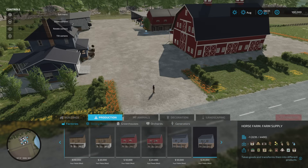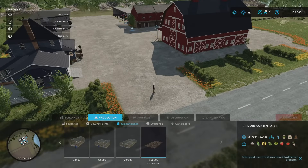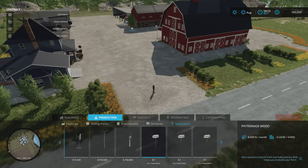There was nothing under selling points. Under greenhouses we've got the open air garden large - if you've seen the open air gardens by Omotana, this is next level, massive, and only 20 grand but they are colossal. Nothing under orchards, but under generators, if you have a wealthy patron, you can place a patronage that pays $8,400, $84,000, or $840,000 a month - a bit like government subsidy signs if you want. You don't have to place them but they are there as an option.